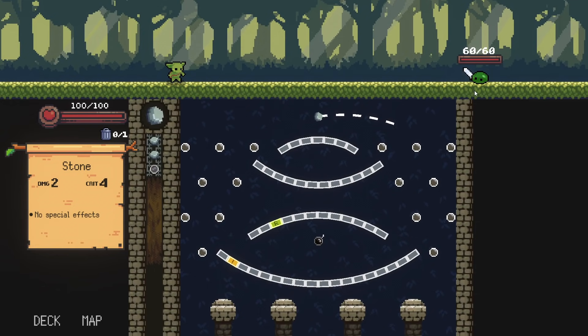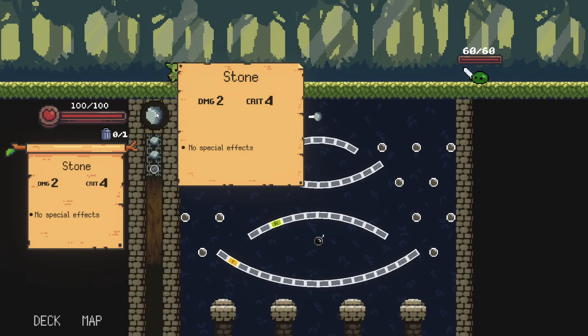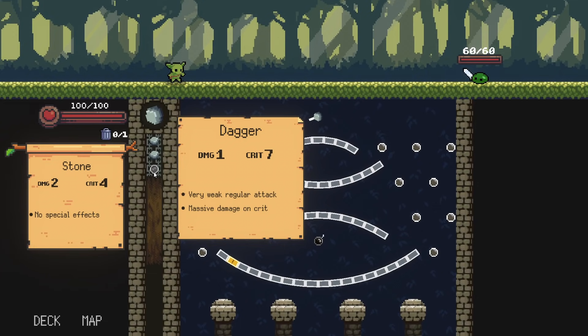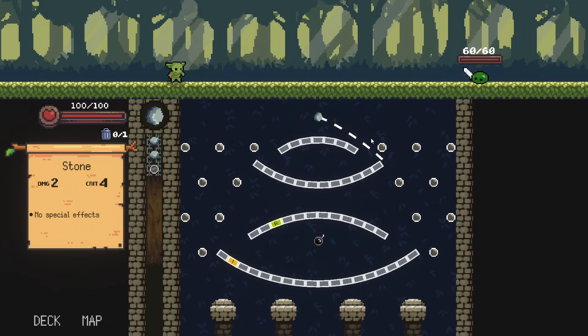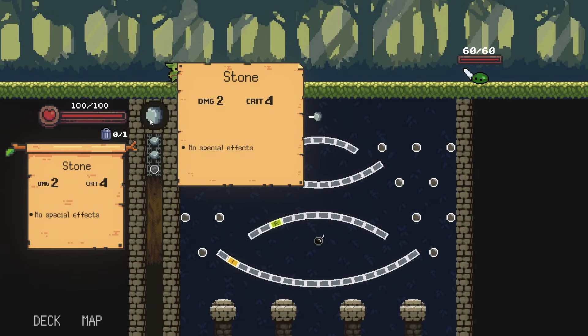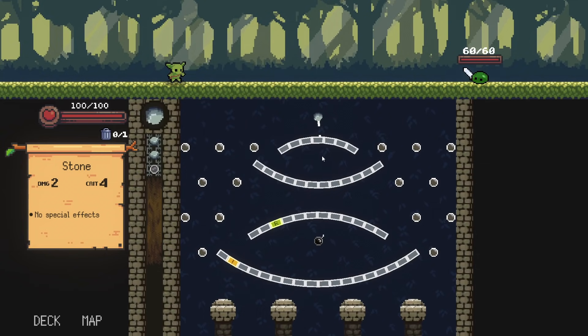There are little enemies on the right and they're going to slowly make their way across the screen to you. Each peg that we hit is going to do damage to the front enemy equal to whatever our current throwing item is. You can see we have a stone here, a stone here, a stone here, and a dagger right here. So we're going to throw a stone right now — next one's a stone, next one's a stone, then we throw a dagger.